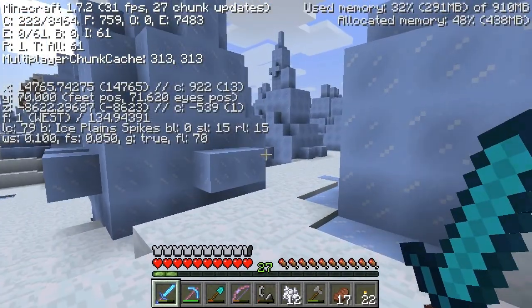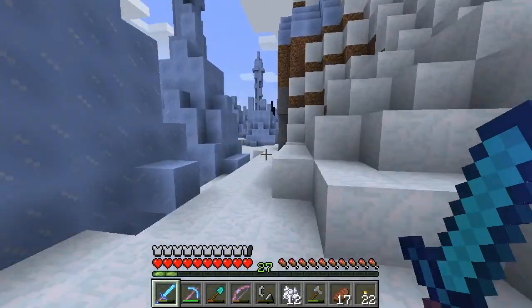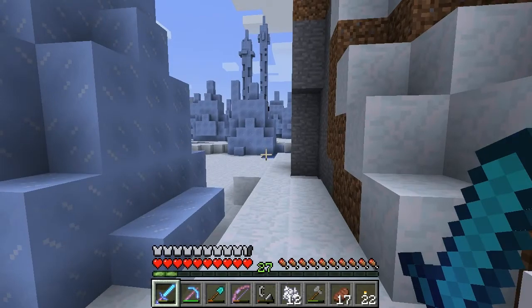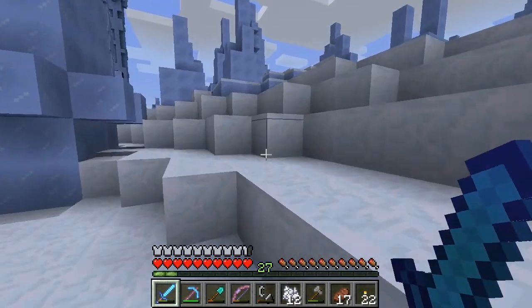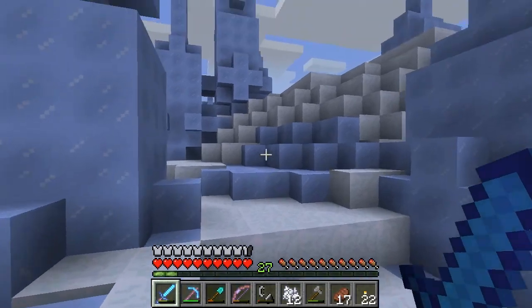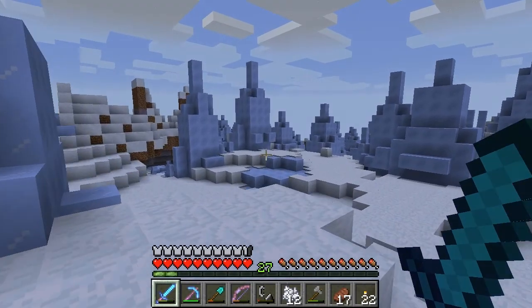What's it actually called? Ice plane spikes. Interesting. Question is — how do I make a bed? How do I skip the night that's about to come? There's no sheep. Are there any mobs in this biome? But this biome is sweet — this biome is new; it's got stuff you don't usually see in this game.